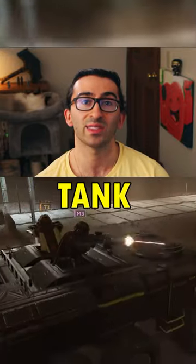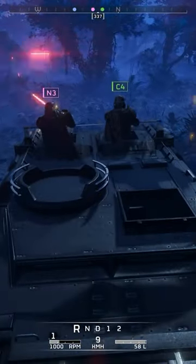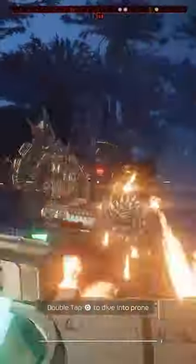New content coming to Helldivers 2: a tank. Vehicles are coming to Helldivers 2, and your friends can hop in and join you to use one of the two machine guns on either side. Sometimes a big turret will be in the front right corner of the tank, which is perfect for fighting anything.